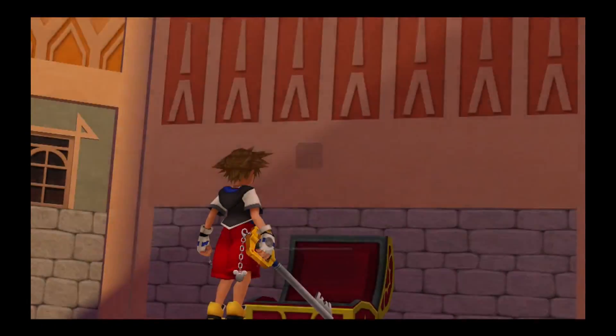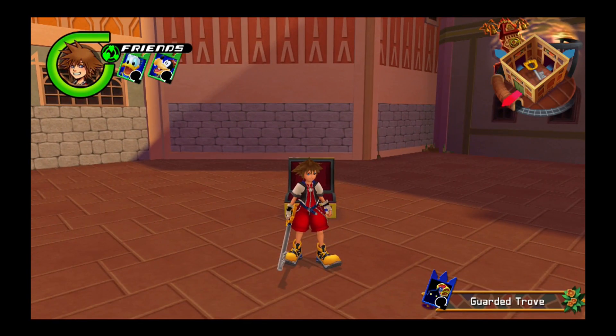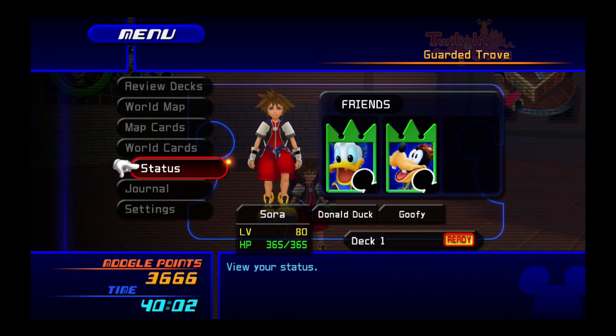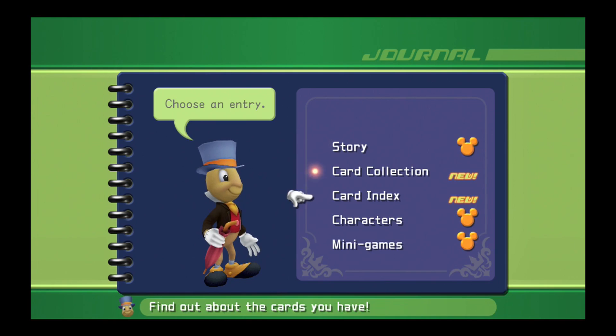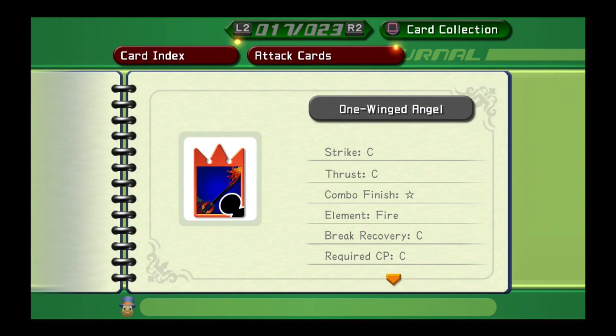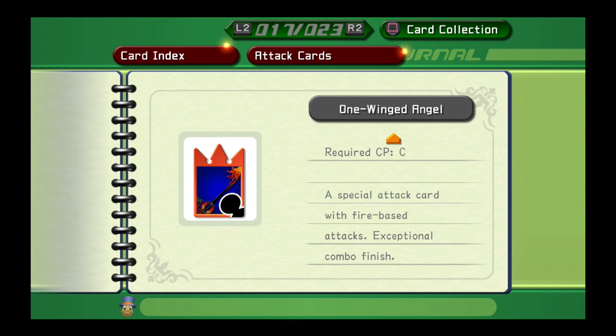Got it finally! That took three treasure chests to get — yes! Oh, I'm so happy right now. The One-Winged Angel: Strike C, Thrust C, combo finisher Star. So it's good for the end. Special attack card with fire-based attacks, exceptional combo finisher — beautiful! Finally got it, nice.